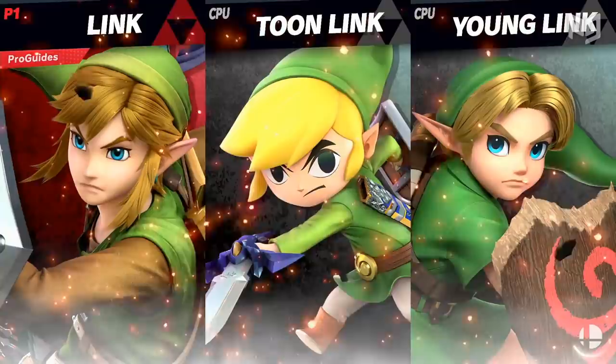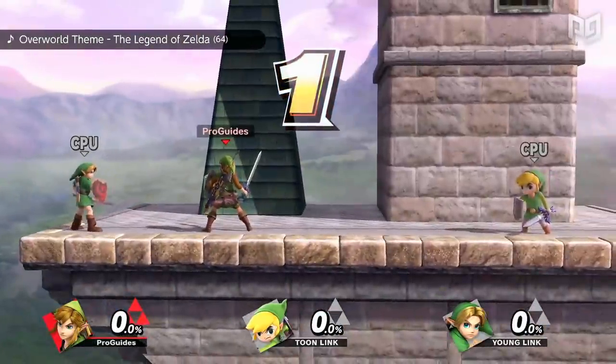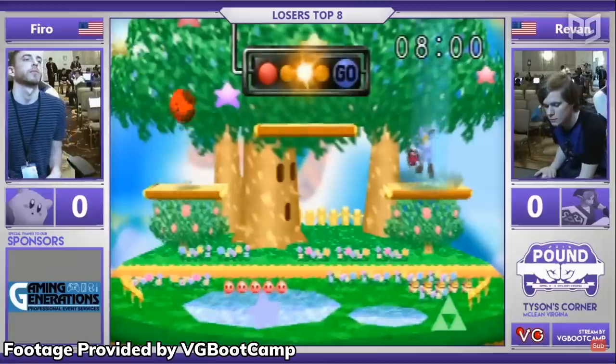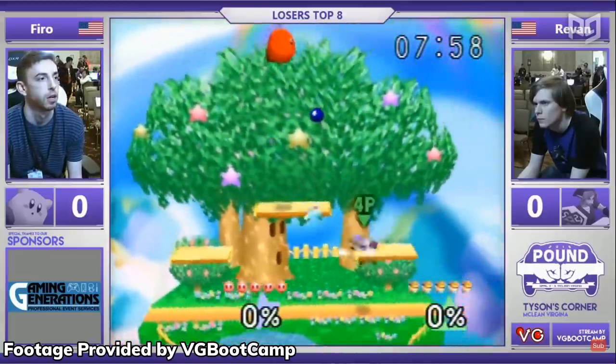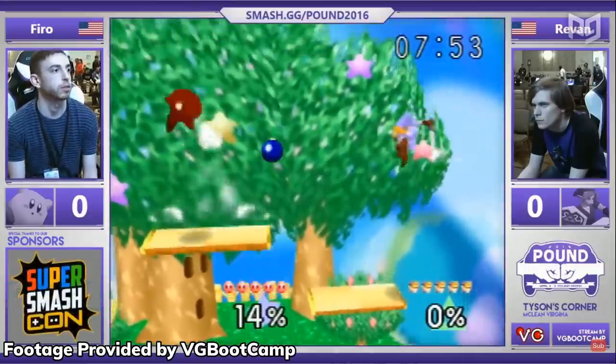The Hero of Hyrule has reappeared in many forms throughout the Legend of Zelda series, and 5 of those iterations of Link have found their way into Smash. Smash 64 featured Link's adult Ocarina of Time design as part of the base roster, boasting moves like the Bomb, Boomerang, and Spin Attack that are still staples of his Smash moveset.